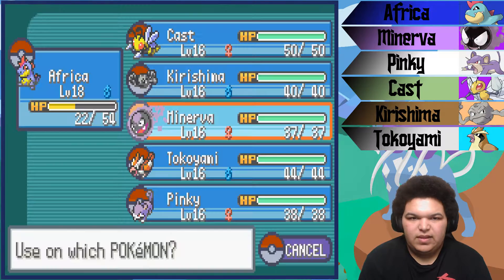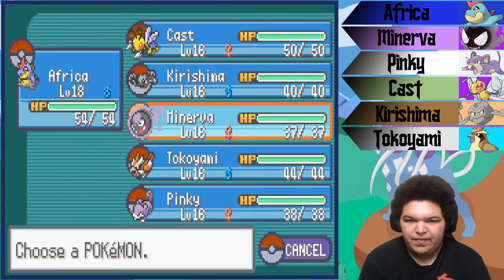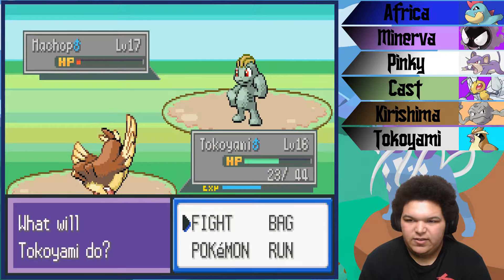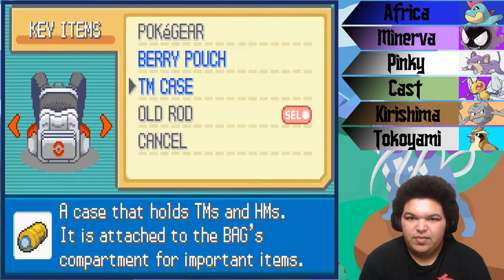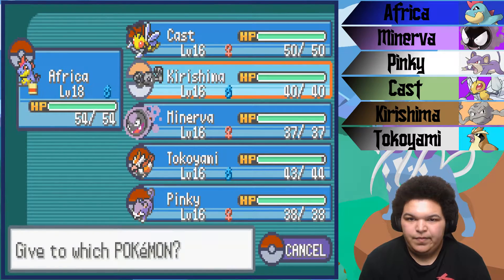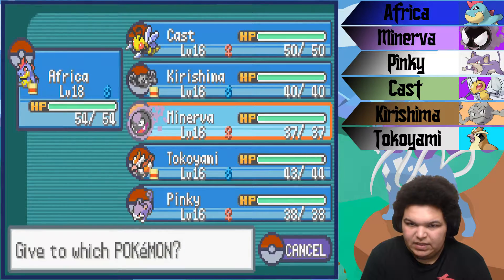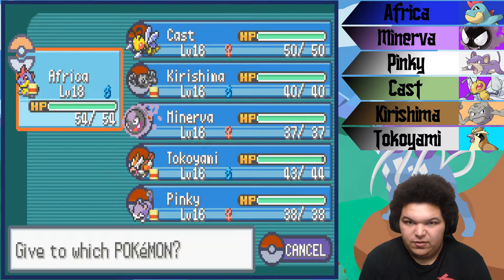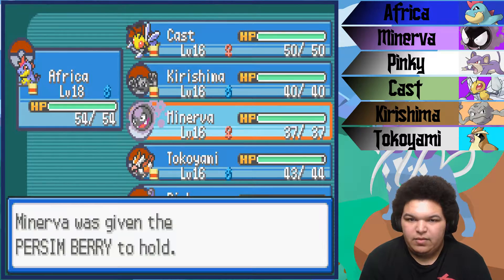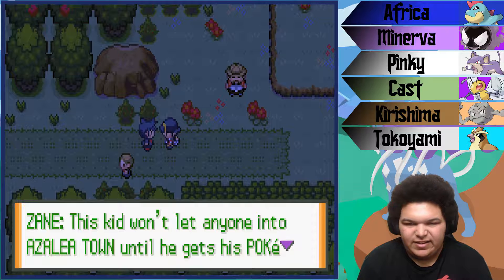We're going to heal up Africa and that's all we need to do. Are we going to have to take on Zane? Let's find out. Machop — Tokayami, Gust, gust. We'll potion up and let's give people some berries. The Persim Berry lifts confusion, so might as well give it to Cast and Minerva. Let's see if we have to take on Zane. This kid won't let anyone into Azalea Town until he gets his Slowpoke back.